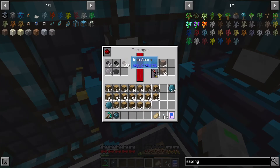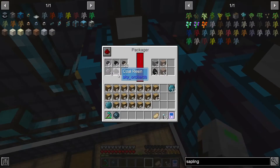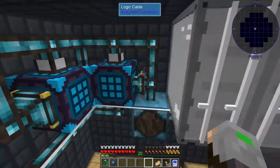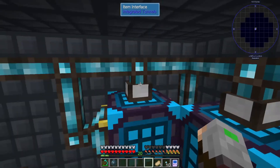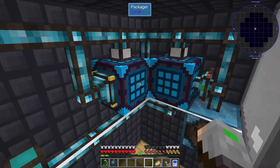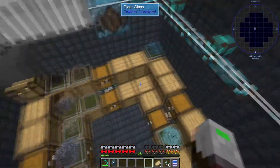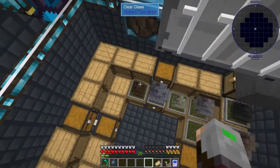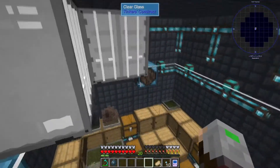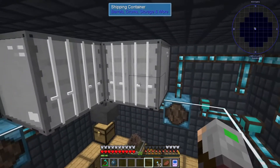That's how we automate the packager using Integrated Dynamics. Isn't this efficient? This is awesome. For the next episode, I'll be putting everything together so we can see the system in full action. Thank you all for watching and I hope to see you in the next episode, bye!